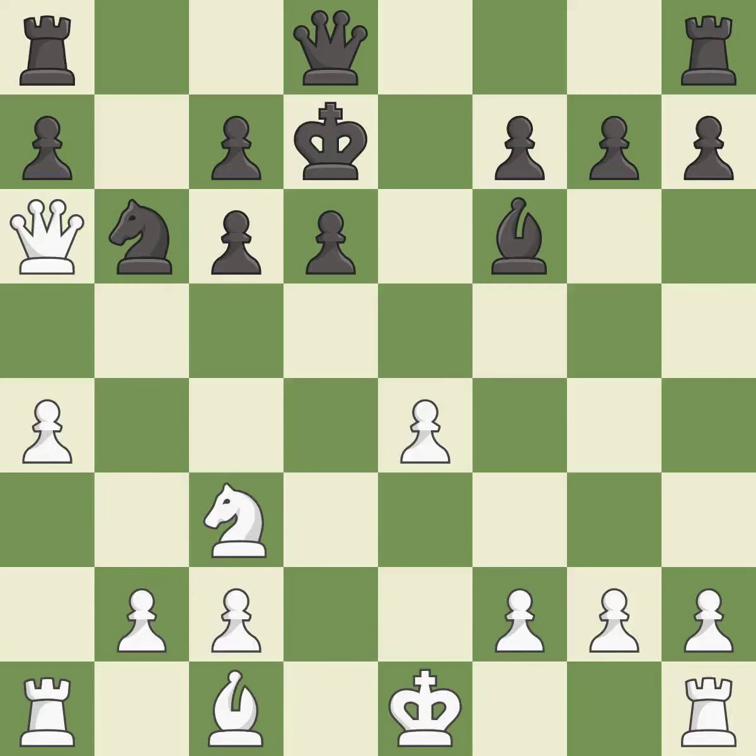This moves the bishop to a more active square, making it gain scope — it is best. The opposing knight is kicked by a pawn and must now move or be captured — it is best. This ignores an opportunity to connect rooks — it is an inaccuracy.